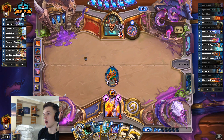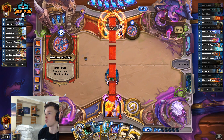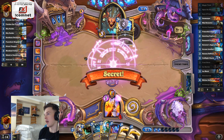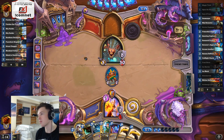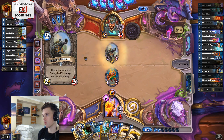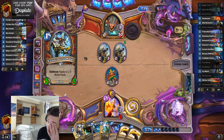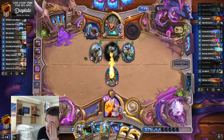What's an Invoke? Invoke is part of Galakrond's - there are four different classes that get it: Priest, Rogue, Warrior, and Shaman. It just activates the Hero Power of Galakrond when you Invoke. It's basically a new keyword. Double Cannon and then two big minions - that's scary. That is really scary.